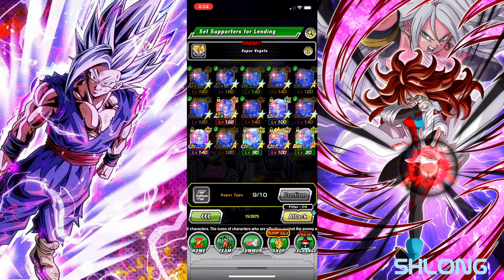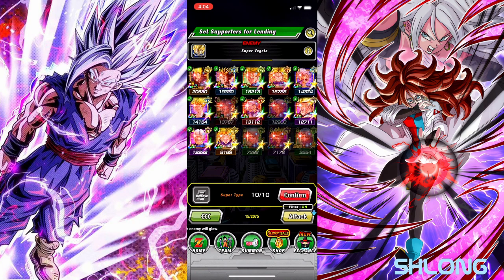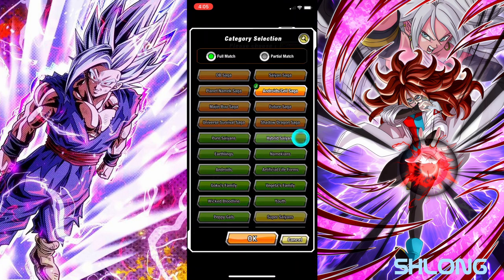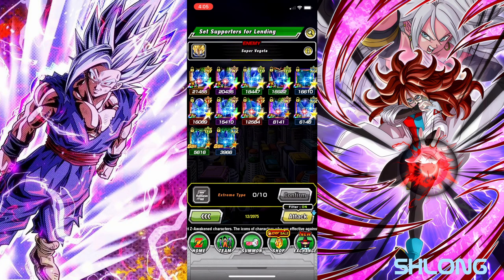Stat-wise I think the ETA version is probably better with better stats. Just keep in mind it is RNG at the end of the day, so you could get really shafted. Just do it, get it done — the rewards are good, including skill orbs.